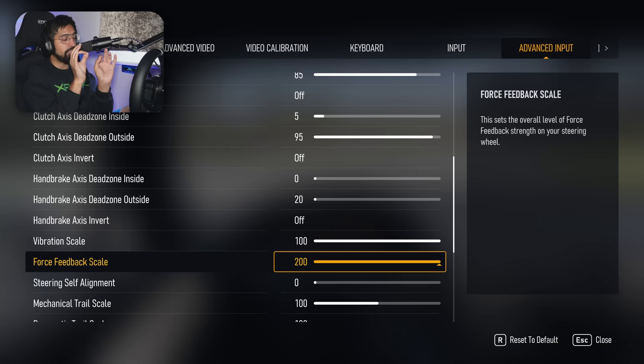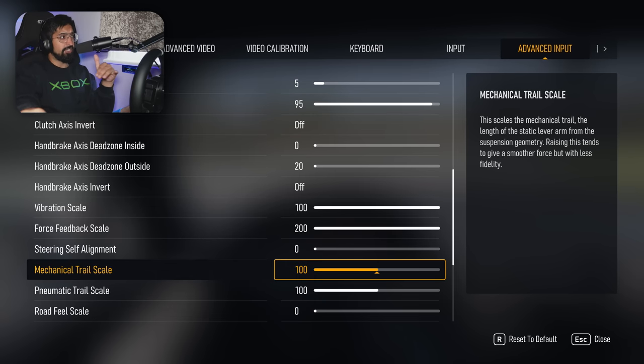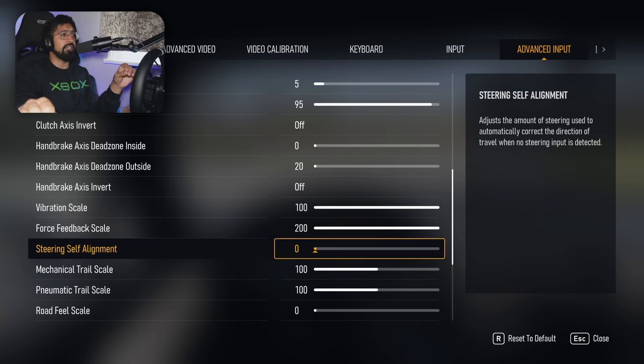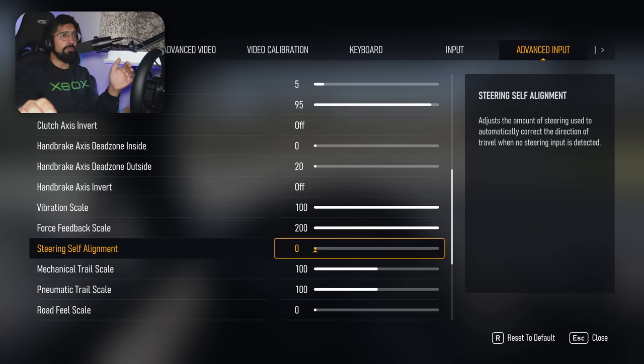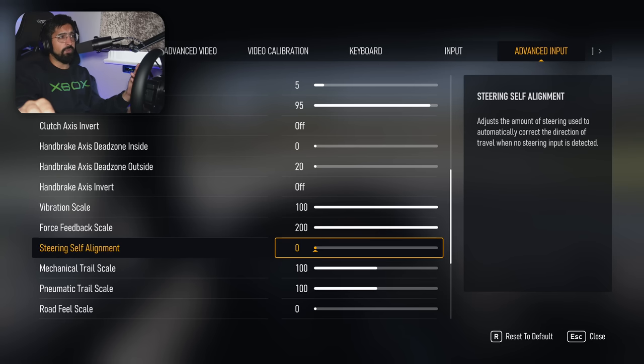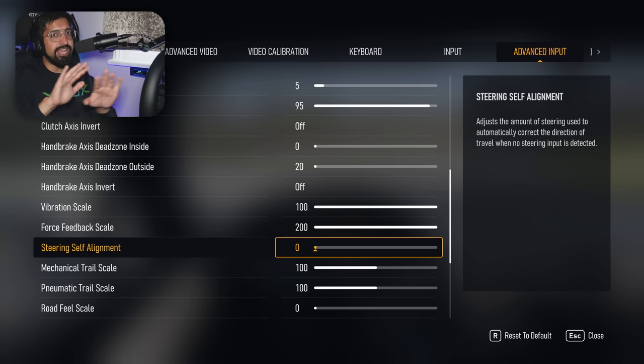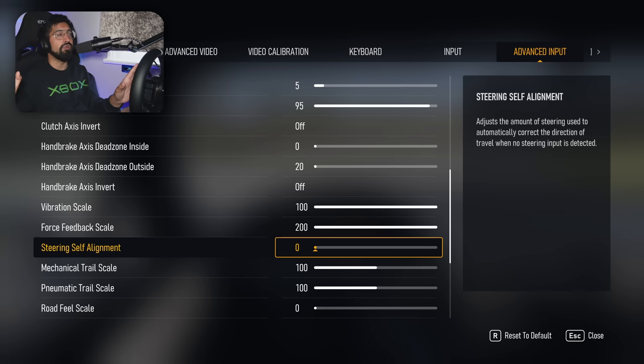This is absolutely spot on. Vibration I've done 100 as well, which is working really nicely — that's 90 for general vibrations but I've turned down some other things. Steering alignment — the weirdest setting. Why this is on by default I do not know. This is surely a pad setting they brought over to wheels. It's just bizarre. Turn it off. Put it on zero. If you don't turn it to zero I think you'll have a terrible experience.